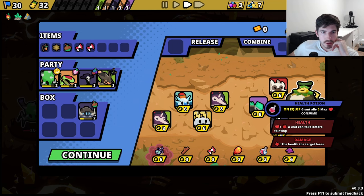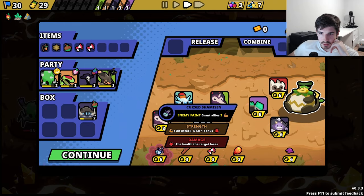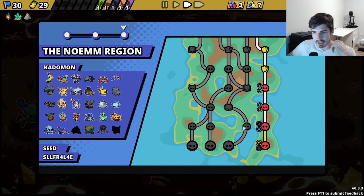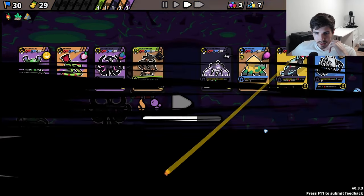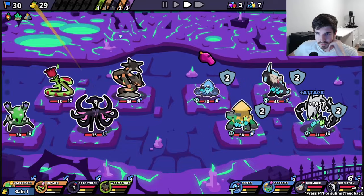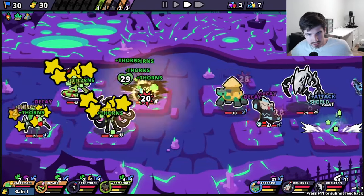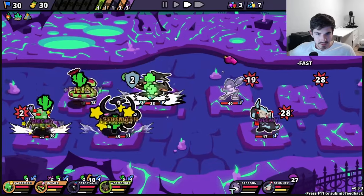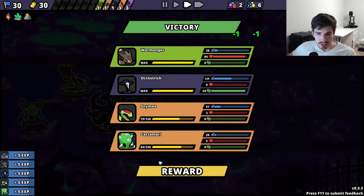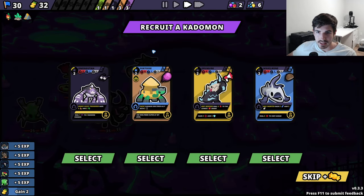Speaking of health potions — don't mind if I do. We got 30 morale — we gotta do whatever it takes to keep this 30 morale going. Huge! As long as we can keep you alive, we're in a good spot. As soon as our front guy dies, we're done for.